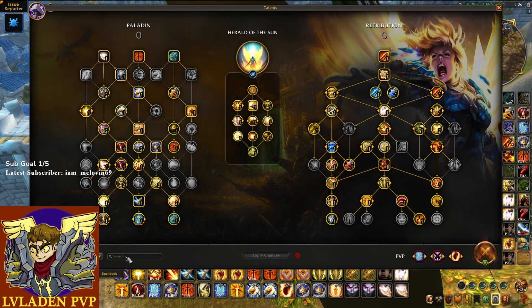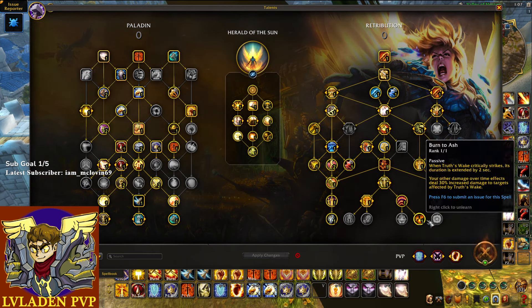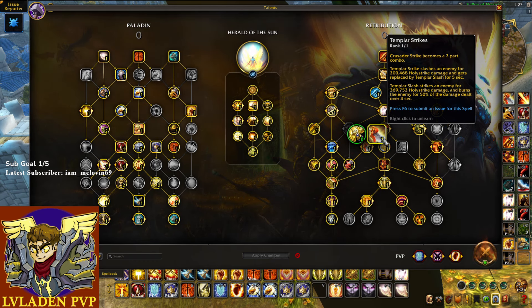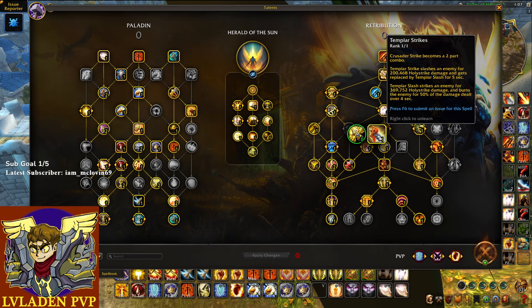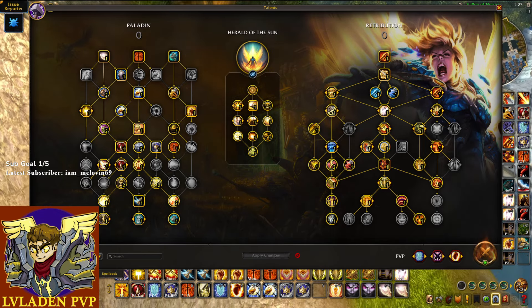If you're not a fan of Crusading Strikes, feel free to play my favorite build using Templar Strikes. It hits very hard, I do like playing it, and it gives you a little more talent flexibility. Your damage breakdown is going to be relatively similar. I've hit upwards of 800K crits with Templar Strikes in PvP combat — that's about a 1.2 million Templar Slash if you include the DoT portion, and even more if you include the initial strike plus the Blessed Champion cleave. It does hit very hard on the beta as well as in the pre-patch.